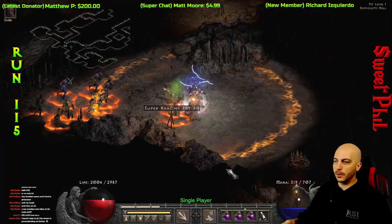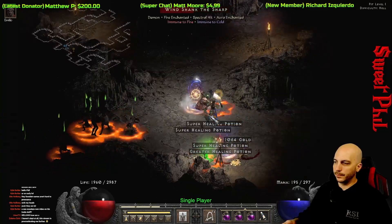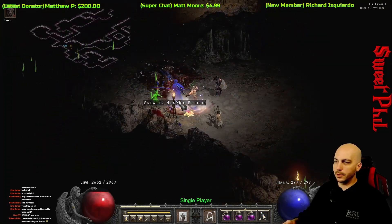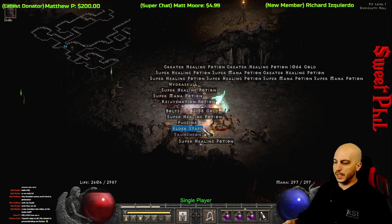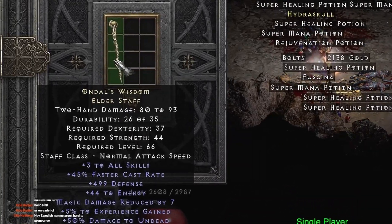The next cool drop is at run 115 — a very interesting item because it's one of the only items in Diablo 2 Resurrected that actually has percent experience gained. I pop it out of the Item Find. This is a unique Elder Staff and it is Ondal's Wisdom.